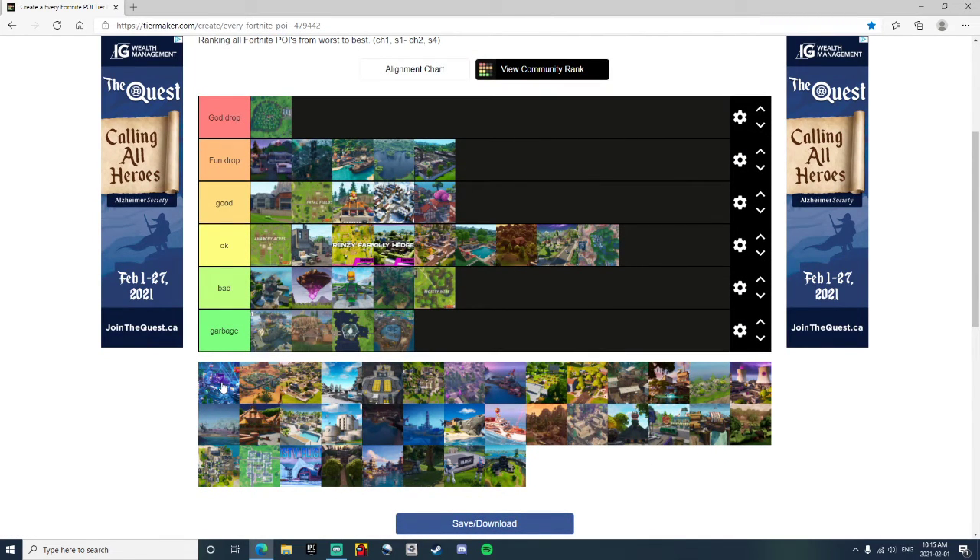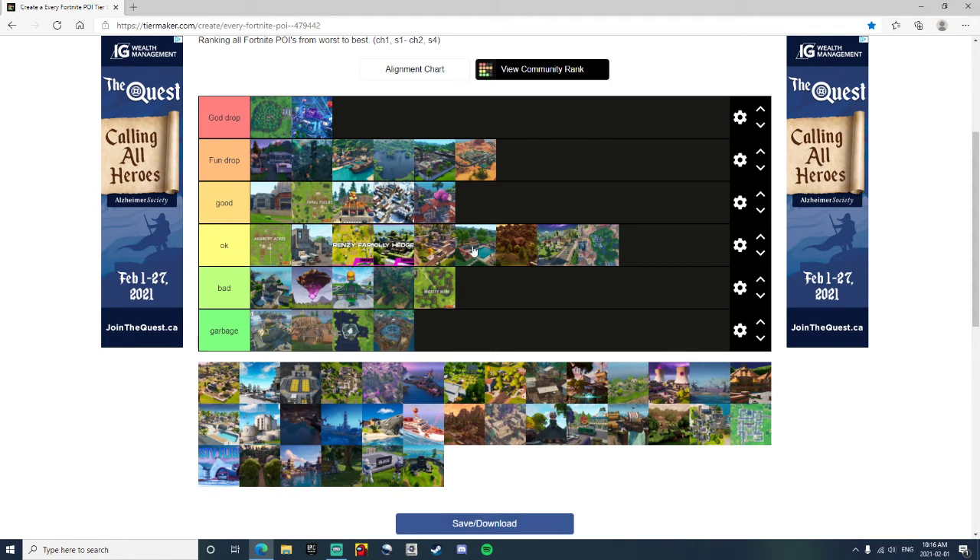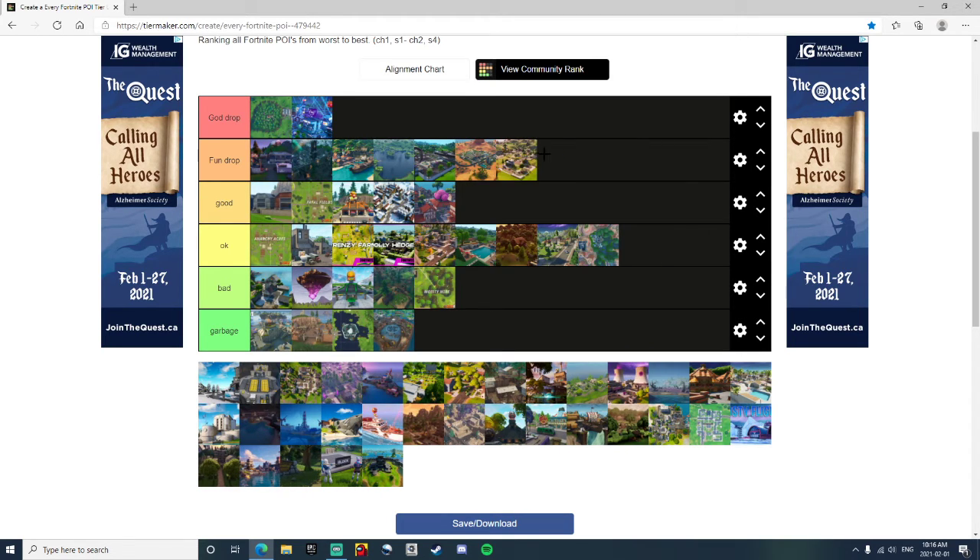Neo Tilted, also known as Tilted Town — I'm going to put that into a God Drop. You could get so many kills, so much loot, and it just looked amazing with all the new tech and future stuff. It's a God Drop. Paradise Palms — I'm going to put that in a Fun Drop, I really liked Paradise Palms. Pleasant Park — it's still in the game, it's pretty sweaty. I like it, it is a Fun Drop.